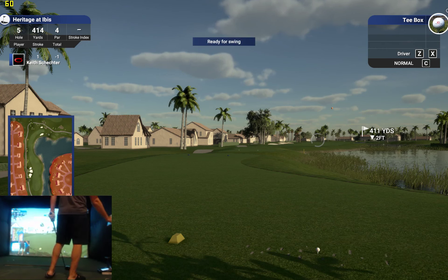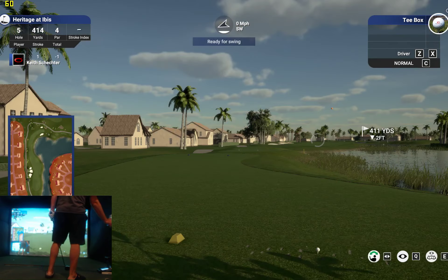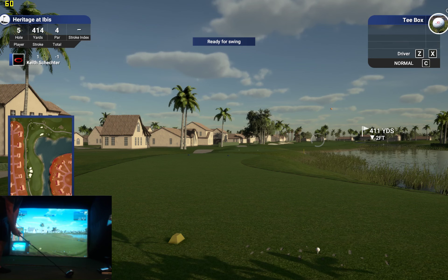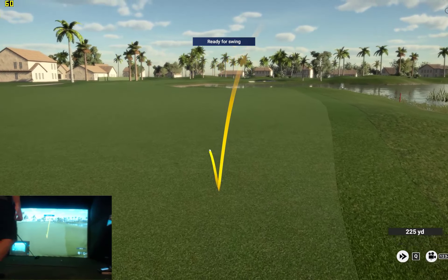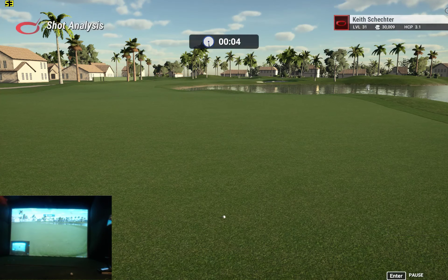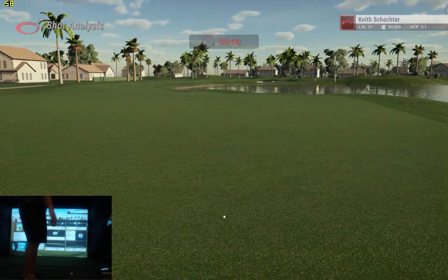Yeah, because it rolls down. There was a lot more bushes and stuff in the water, but kind of understandable that you can't get it in there. When you're designing these courses, there's a plant meter or an object meter — my guess is it's pretty close to being filled, so it keeps you from putting as many plants in the water.